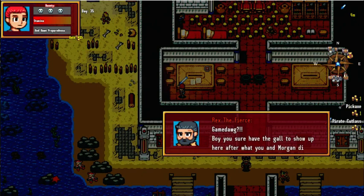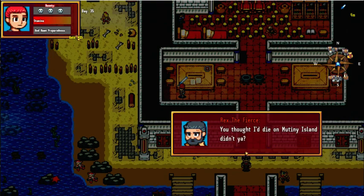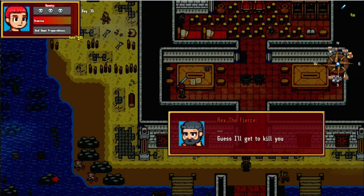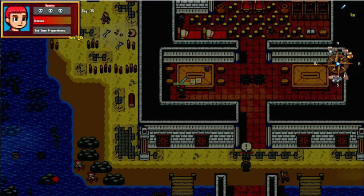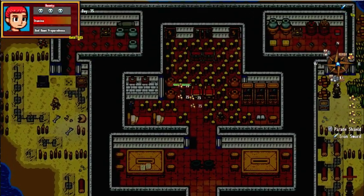Someone else here is trying to claim the bounty. 'You sure have the gall to show up here after what you and Morgan did to me. You thought I'd die in Mutiny Island, didn't you? I was coming back from my ship. I guess I'll get to kill you earlier than expected.' And now if I steal everything first...